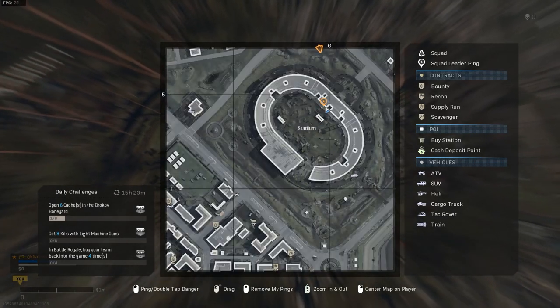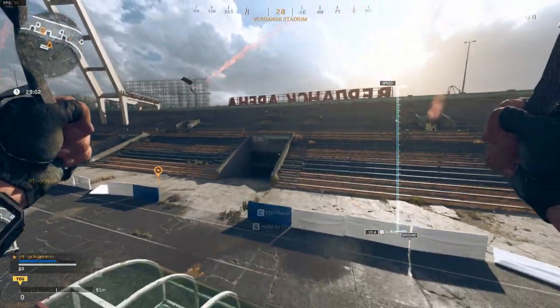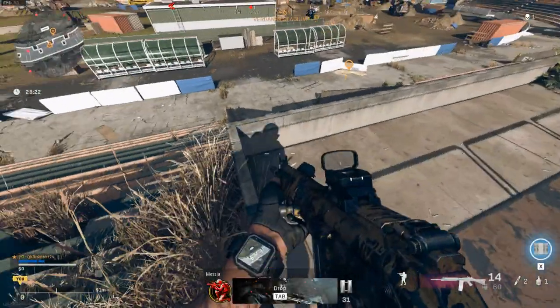What's going on guys, it is King Man, welcome back to the channel. Today I'm showing you a walking glitch at the stadium. Make your way to this location as you see on the map, and as you see here, this archway right in front of me.